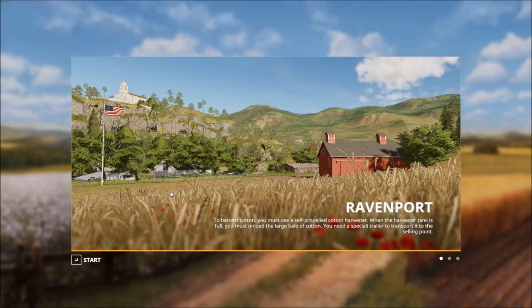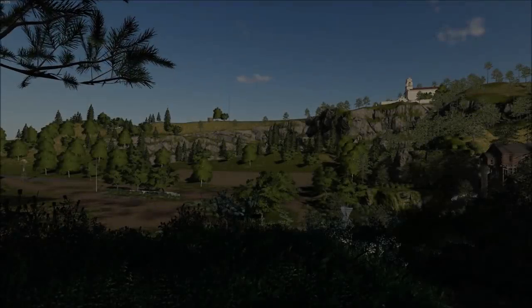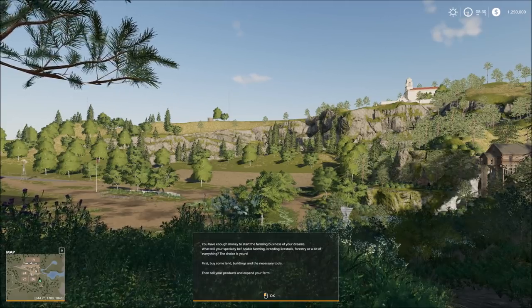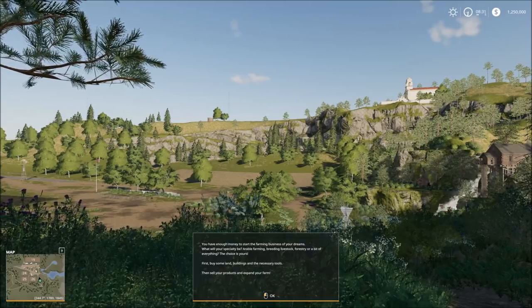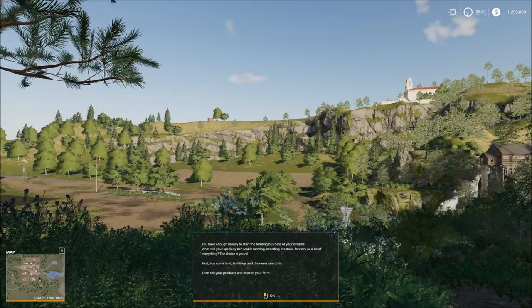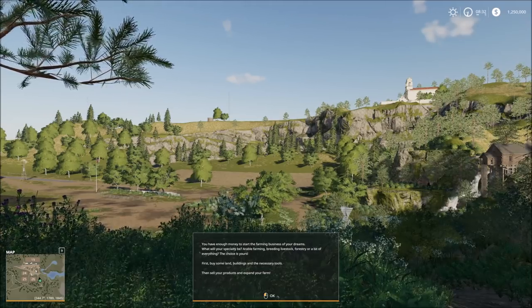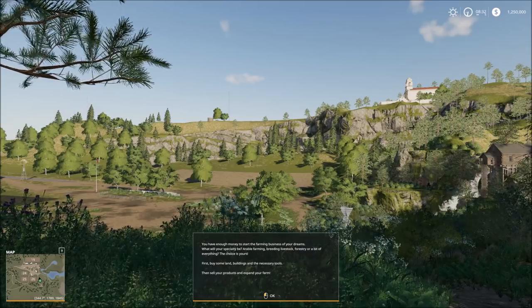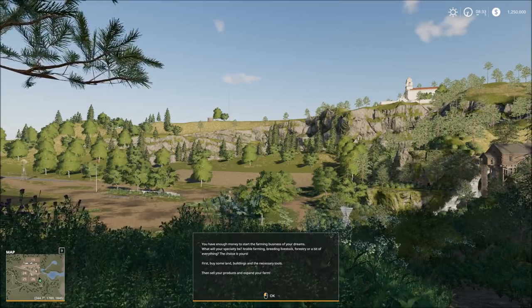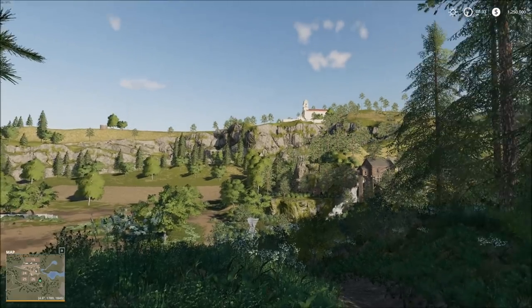At the very beginning we'll have to purchase land, place down buildings, and purchase or lease equipment — we have to do everything to get ourselves started. We can also do some missions. Reading the opening message: you have enough money to start the farming business of your dreams. First, buy some land, buildings, and the necessary tools, then sell your products and expand your farm. In the top right-hand corner we have $1.25 million.